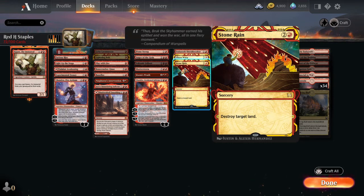Mostly because there's nothing else in red that does it. And then Stone Rain — for two and a red, you can get rid of pesky lands that are giving them really good effects, or slow down an opponent who only has one red source or one black source. This card could slow down the game a lot for an opponent, but also take out something that's really harming you.